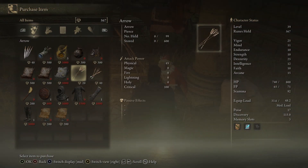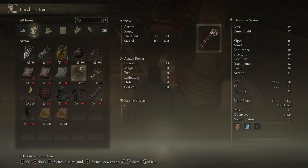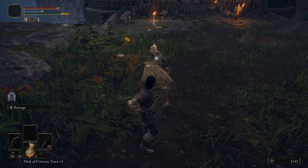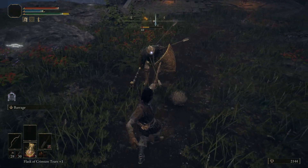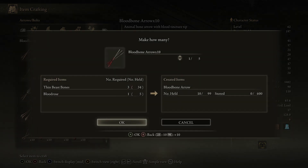You can also buy real arrows from merchants, and they'll do more damage than arrows carved from bones. So if you can hold onto your runes or you want to sell your bones to buy physical arrows and knives, you can get slightly better value if all you want is the physical version. Elemental ammo is harder to come by, and you'll mainly want to craft those types in the field.